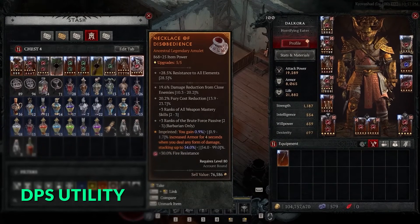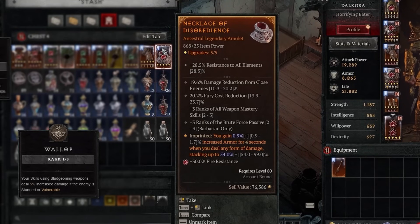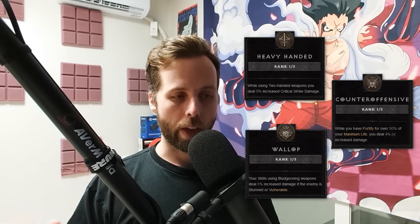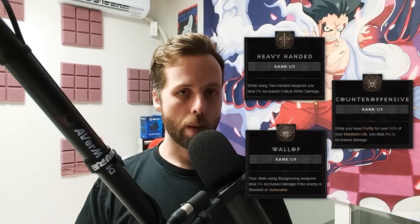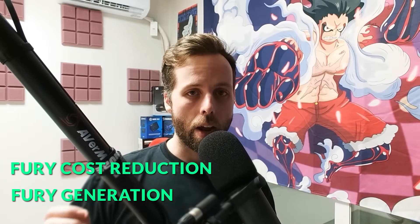Amulets are a great source of DPS because you can get passives on them. For Hammer of the Ancients, you can use Wallop, Heavy Handed, or Counter-Offensive — all give really nice DPS boosts. It's hard to say exactly which one your build prefers, but an amulet with a good passive is extremely high value and very hard to find, so keep your eyes peeled and don't let those slip through your fingers.